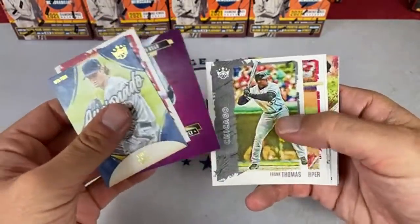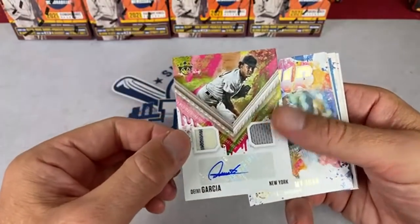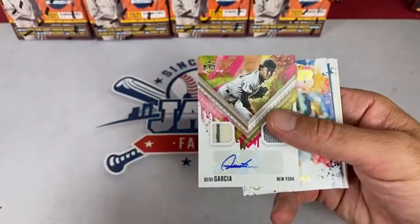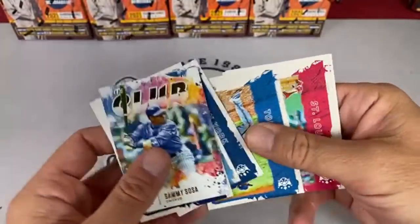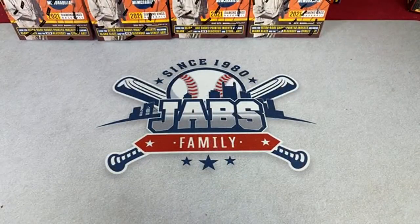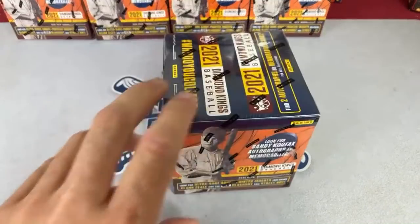Next up, there's Ryan Mountcastle. Here's the autograph — it's Deivi Garcia from the New York Yankees, a game-used jersey and autograph. That one goes to our Yankees owner, Daniel Martinez. Congratulations, Daniel. That does it for box number one of 24. Pee-Wee Reese and Deivi Garcia were the hits. We'll see if all boxes are balanced like that — a really nice relic paired with a somewhat weaker auto. But Deivi Garcia is not that bad; he's got crazy good strikeout numbers.